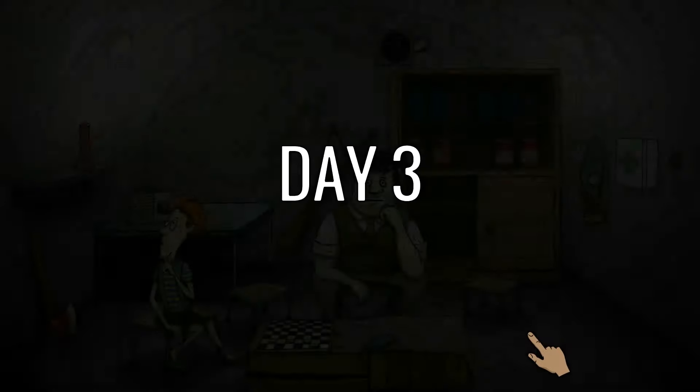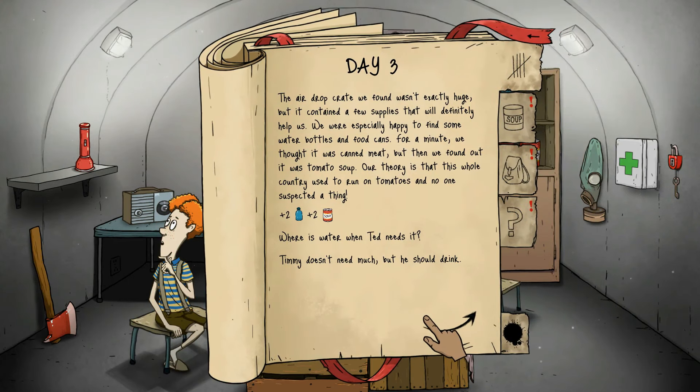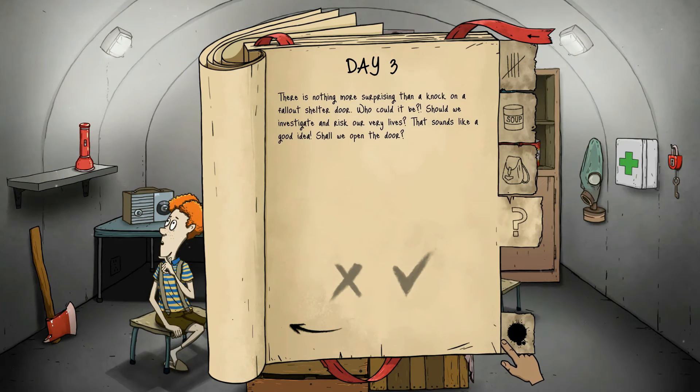Day three — we got two water and two food. Okay, we're doing pretty good. Ted is happy. We still have our gas mask, that is good. There's nothing more surprising than a knock on the shelter door. Who could it be? Should we investigate and risk our very lives? That sounds like a very good idea.